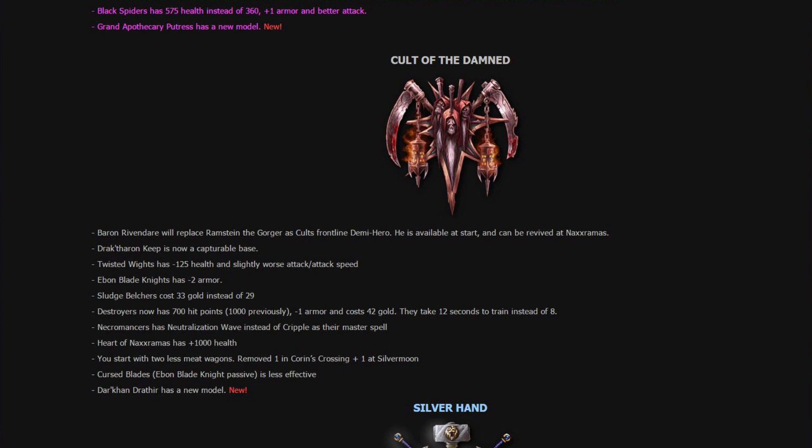Cult of the Damned: Baron Rivendare will replace Ramstein the Gorger as the cult's frontline demi-hero. He is available at the start and can be revived at Naxxramas. Dragthrong Keep is now a Capturable Base. Twisted Whites have minus 125 health and slightly worse attack and attack speed. Ebon Blade Knights have minus 2 armor. Beltrus costs 33 gold instead of 29. Destroyers now have 700 hit points instead of 1,000, minus 1 armor, cost 42 gold, and take 12 seconds to train instead of 8. Necromancers also have chain dispel instead of Cripple as their master spell. Heart of Naxxramas has plus 1,000 health. You start with 2 less meat wagons. Cursed Blades added; Ebon Blade passive is less effective. Dark Hunter 3 has a new model.